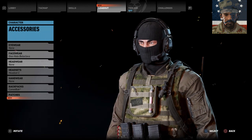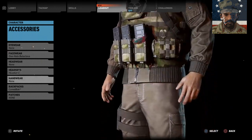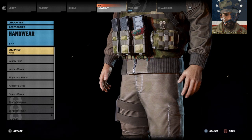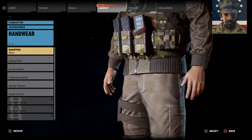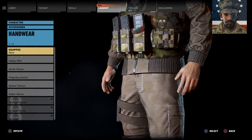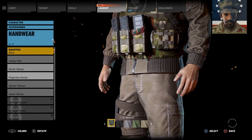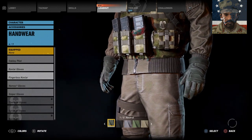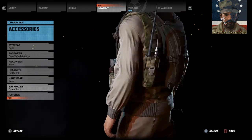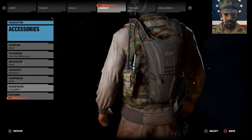Moving into accessories: they wear no eyewear since we're doing a light, quick-response role for this build. Face wear is a one-hole balaclava in black. There's no headwear on this one given the light roll, though you can mix and match. We also don't have much Russian equipment in game to work with. The headset is Headset C in black — I've seen Russian special operations units use these in photos and references, so we went with that classic choice.